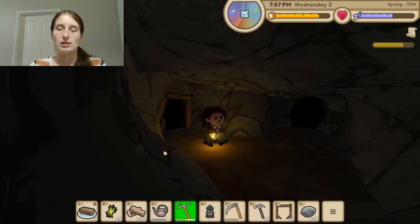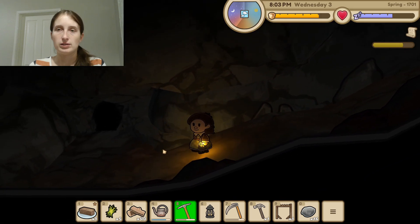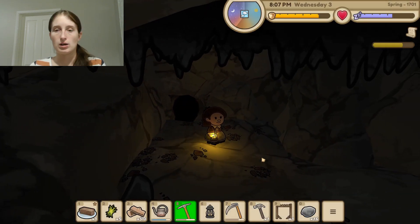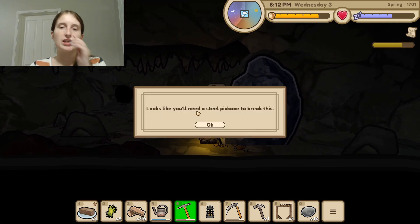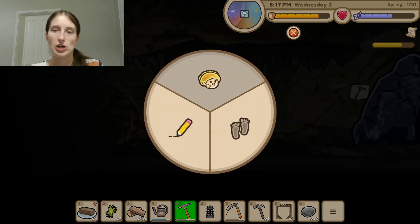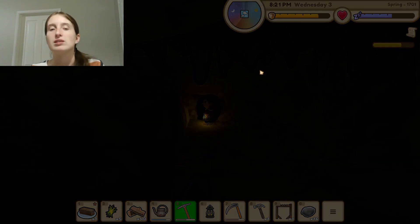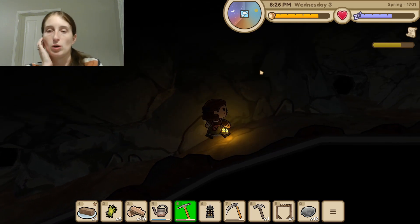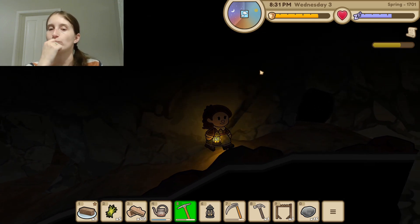Let's go down here for a minute. I know we already found the mallet but let's explore a little bit more. It looks like you'll need a steel pickaxe to break this — so it's not like the other stuff where we can just mine it. Well, let's exit the cave because that looks like all we can explore for right now. But looks like we can go deeper, and there are other places we can go eventually.